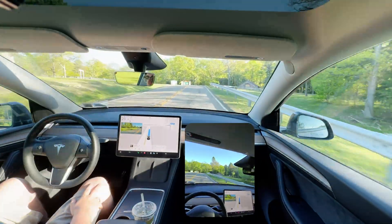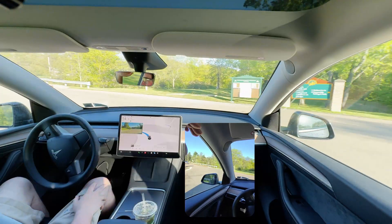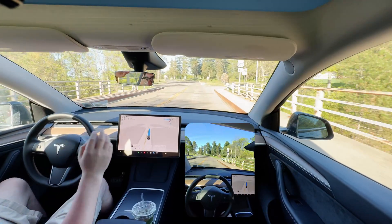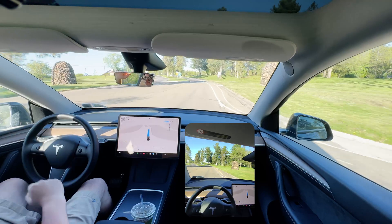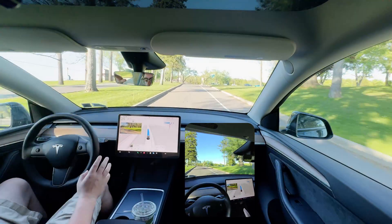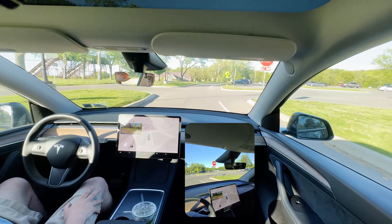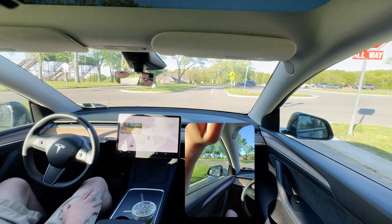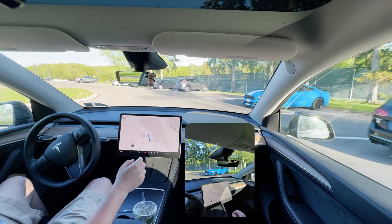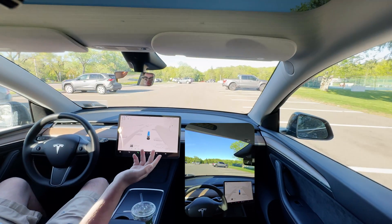The park speed limit is 15 mph — we're still showing 45 indicated and going 25. The car moved right through the four-way with no hesitation. Another vehicle was kind of rolling through its stop sign and our car didn't care — doing exactly what it needed to do. We do see the 15 mph speed limit sign up ahead. It detected it but didn't slow down immediately, though it did slow for the stop sign ahead.